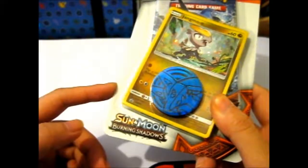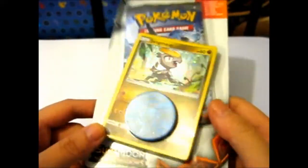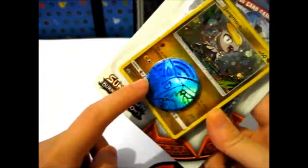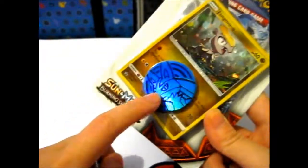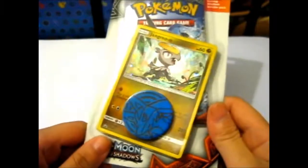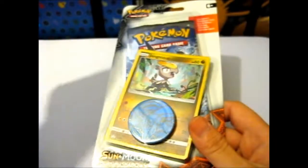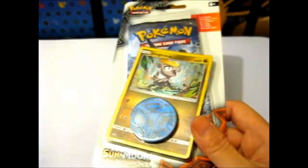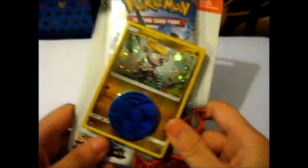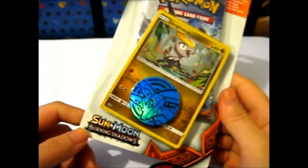I must have missed a few numbers. Well anyway, lots of promos these days. It's got a blue and black Lucario coin, which is great because I have none of those yet — since all of the coins that I've bought from the other checkling blister and the other two three-pack blisters are all Lucario. So I guess I can do something with them; I want to give one to my brother or something.